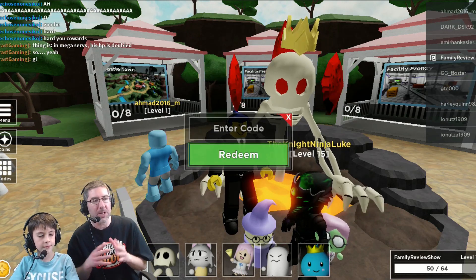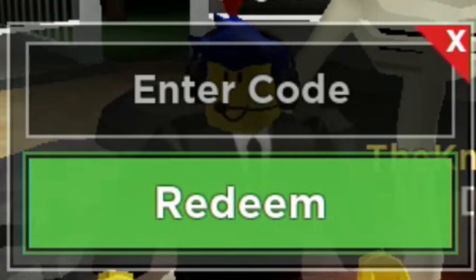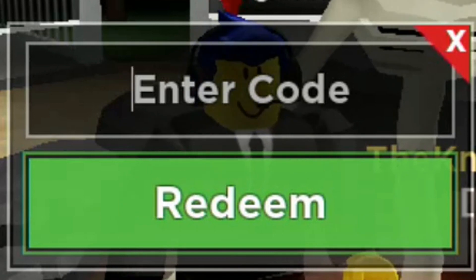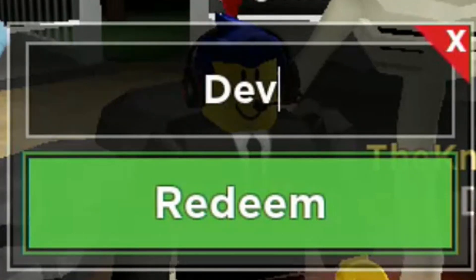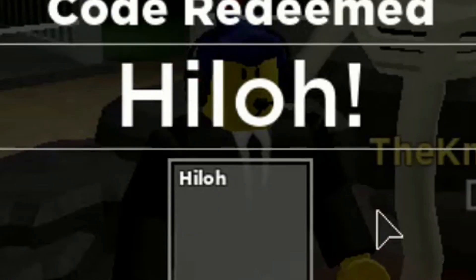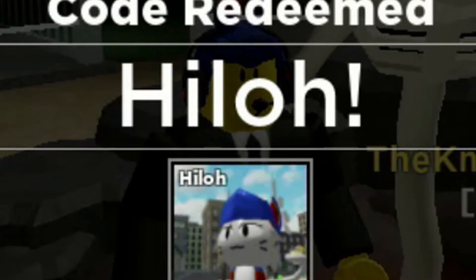We have a new code — are you ready for this one? Codes are the best! The new code is DEVHILO: capital D-E-V, capital H-I-L-O-H. That will get you a new skin, which is the HILO skin.